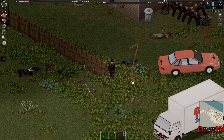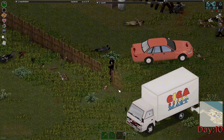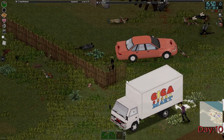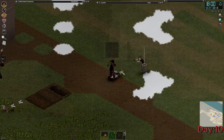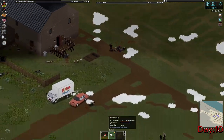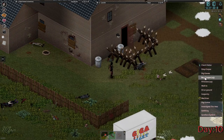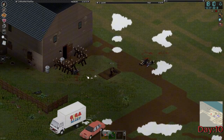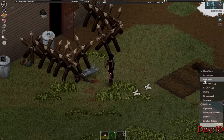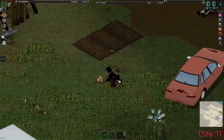Now that I have level 3 axe skill, I'm starting to frequently one-hit-kill zombies, which comes in handy especially with bigger hordes. If you kill too many zombies in your base, corpse sickness can really become a problem — I just needed to get rid of a few bodies as I didn't want to end up getting sick. Setting up the rest of the fence was my next objective and I almost got caught off guard while placing planks on the ground.